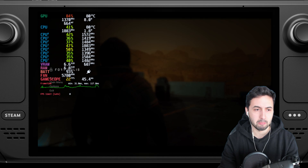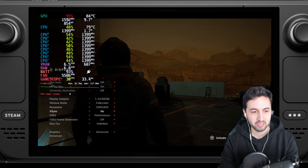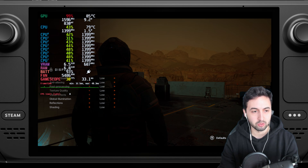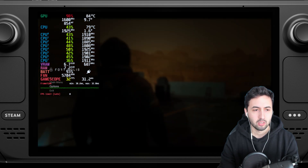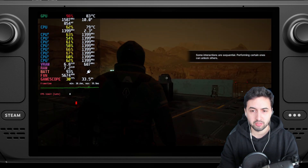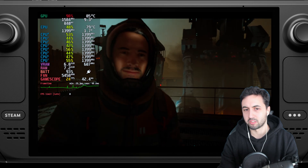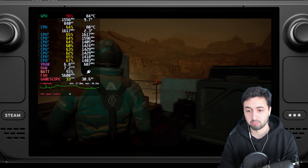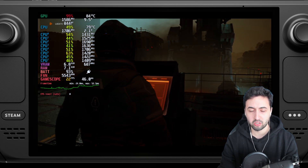Let's pause the game and try medium settings instead. Usually from medium to low there's not a huge performance difference, and indeed instead of 30s we still get 30s — it runs almost the same on medium. So medium settings with performance FSR 3 runs almost the same as low settings, but visuals are pretty gorgeous. Feels more like a walking simulator so far.